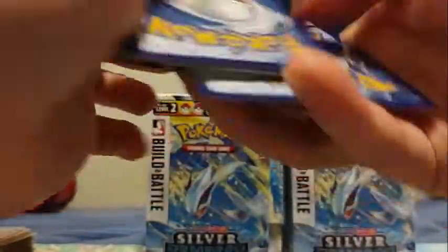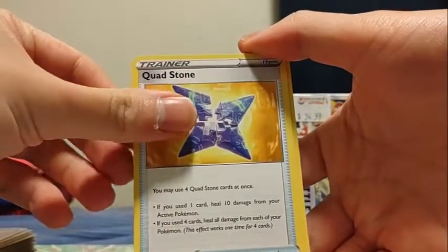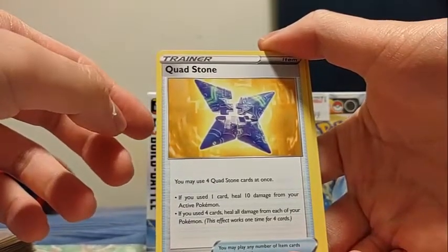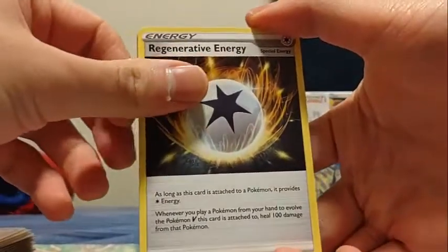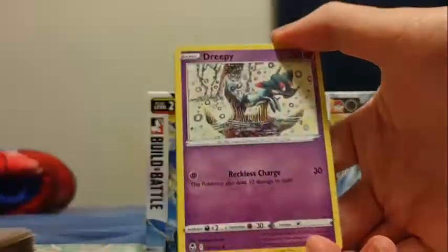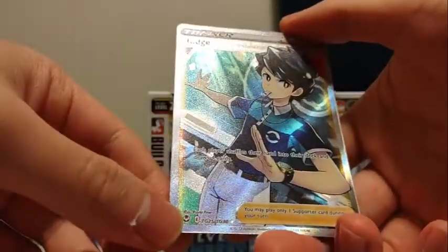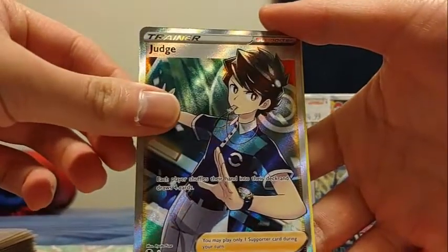Let's see what we can get from our second pack. We got a metal energy, Quad Stone — if you use one card, heal 10 damage from your Pokemon; if you use four cards, heal all damage from each of your Pokemon. It's more complicated, kind of like a floor — not like the Custom Catcher or Puzzle of Time because you can use two. Ooh, Judge — trainer gallery! Each player shuffles their hand into the deck and draws four cards. Nice.